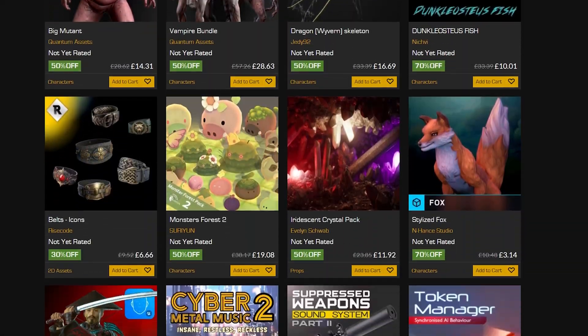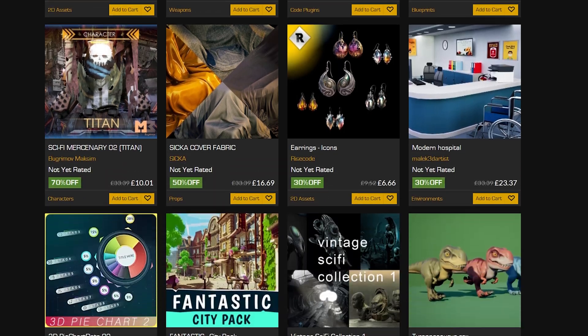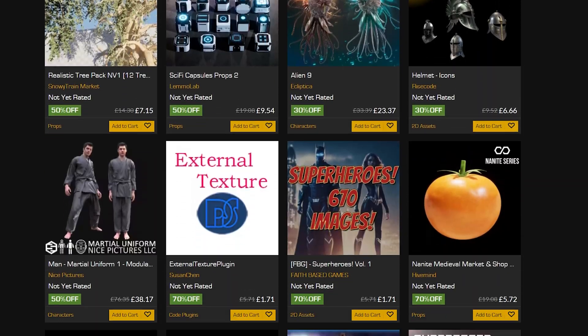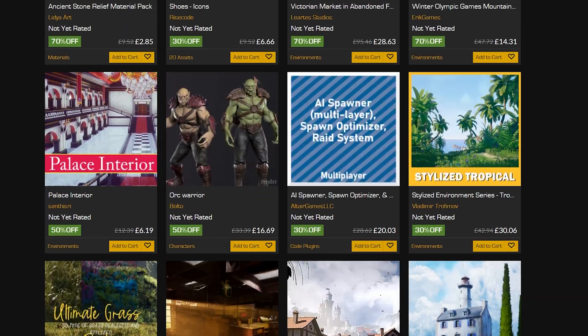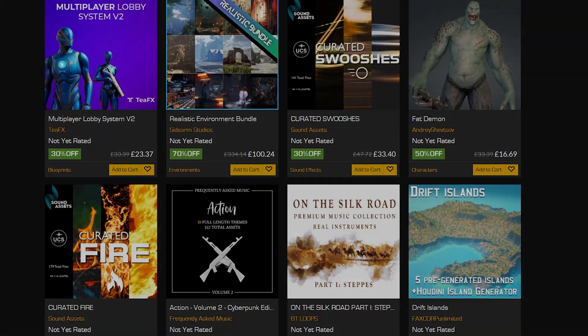Hey guys and welcome back to another Unreal Engine Marketplace video. Today we're going to be covering the mega sale which is happening from now until the 7th of May, and you can save up to 70% on nearly 2,000 different assets. So today I'm going to be covering my top 10 which I've found, so let's just get right into it.